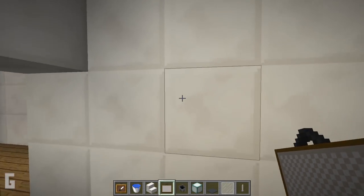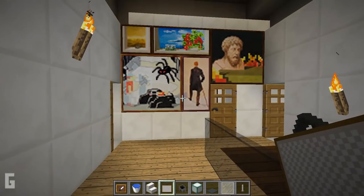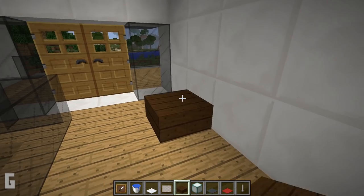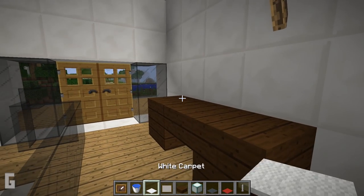Next let's add in paintings around the room. And we can also create an end table. Then I'm going to finish this table off by placing carpet on top and carpet on the floor.